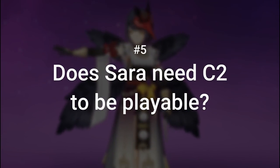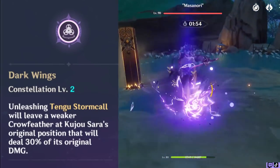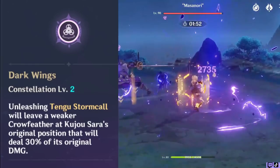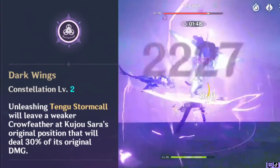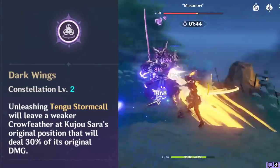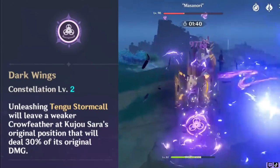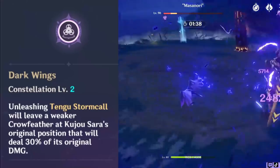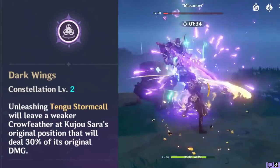Question 5: Does Sara need C2 to be playable? For mobile players where charged shots with bow users aren't desirable, I can see why she isn't really playable. But even as a PC user, Sara on C0 in my opinion is not well suited for quick swap teams. You'll get more mileage out of her if you use her to buff a single main DPS. Whether she's playable at C0 or C2 is still mostly personal preference.